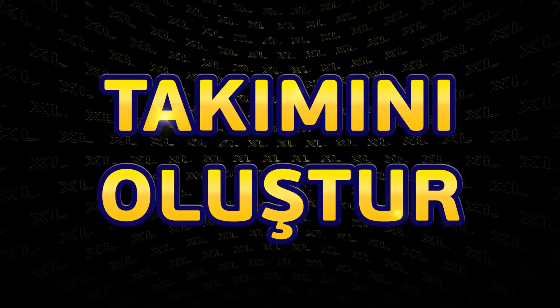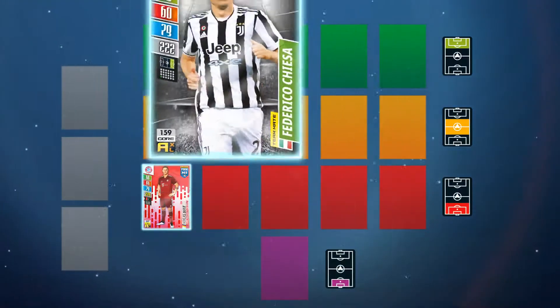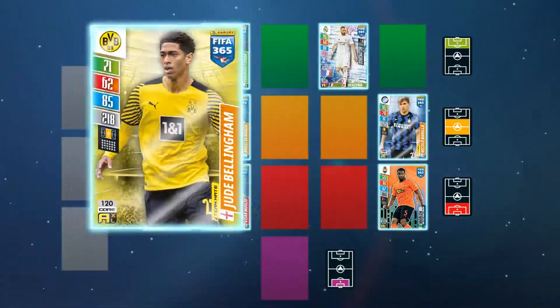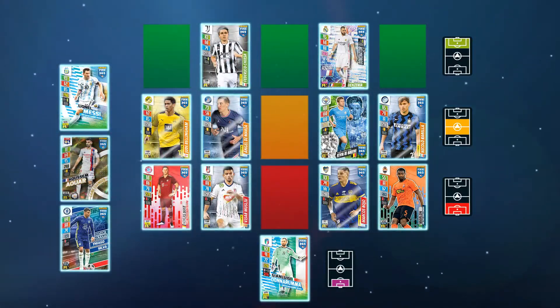Build your lineup. Before you kick off with Panini Adrenaline XL, you must first build your team together. You need a total of 14 players: 10 outfield players, a goalkeeper, and 3 subs. Put together your strongest team using your cards. You can set a maximum of 5 players in each area of the pitch.